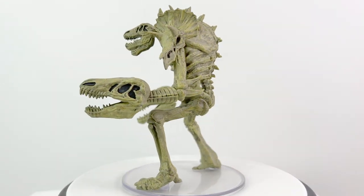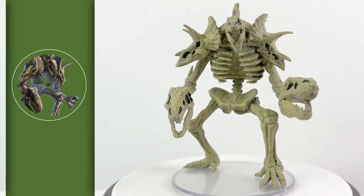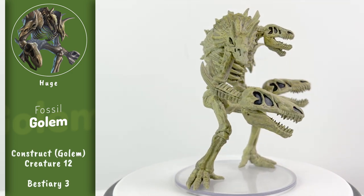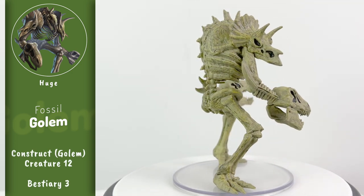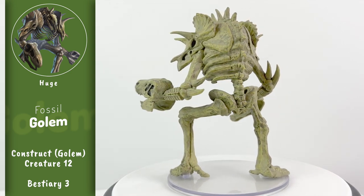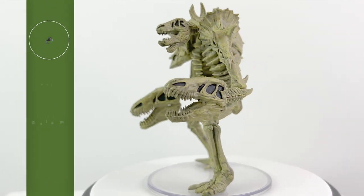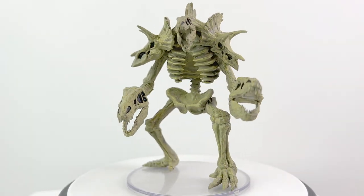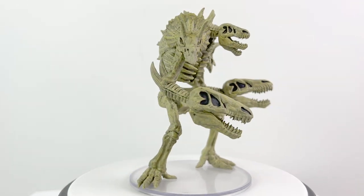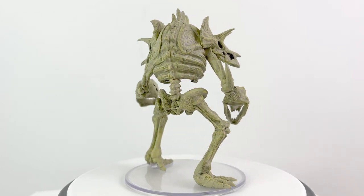Finally, we have our huge-sized Fossil Golem. This mini definitely walks that line between fearsome and absolutely ridiculous. Fossil Golem creators just throw together old megafauna fossilized bones in whatever arrangement seems scariest, and then bring it to life with a limited ability to rearrange its component bones to favor reach over speed. It can also fossilize its foes if it gets a good bite in — and considering the number of mouths it has, I hope your party has some good anti-petrification abilities.